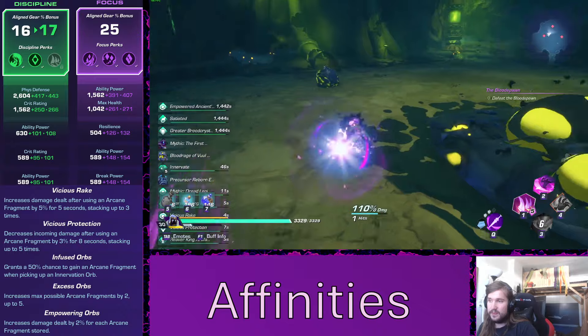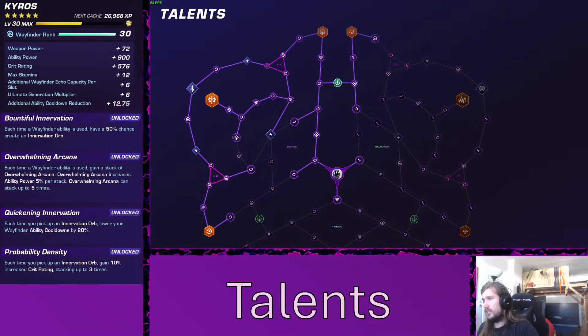Last but not least, let's take a look at the talents, which are fairly straightforward. We take the top side and the left side — a lot of damage nodes, a lot of ability power — and then Bountiful Innervation, the bottom left node, which gives a chance to gain an Innervation Orb whenever we use an ability. This is very important for keeping up the combo and should be taken first. Then you want Overwhelming Arcana, and when you have the points, respec to the top side for better pathing and take Quickening Innervation and Probability Density, which increase crit rating and reduce ability cooldowns whenever we pick up Innervation Orbs. Overall the build is very much focused around Innervation Orbs as a nice way to take down enemies with a lot of damage in a short time.